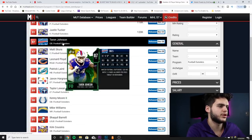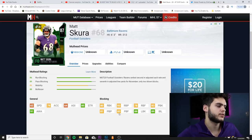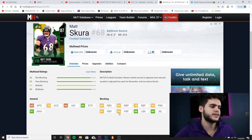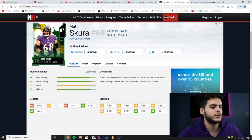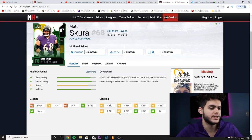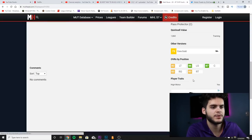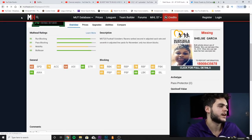Next we have Matt Skura, 87 overall center for the Baltimore Ravens. He has 62 speed, 78 acceleration, 85 strength, and 91 awareness. His blocking: 80 run block, 83 run block power, 78 run block finesse, 83 pass block, 81 pass block power, 83 pass block finesse, 88 lead blocking, and 89 impact blocking. The lead and impact blocking are really big from the center position. He has the pass protector archetype and high motor trait.